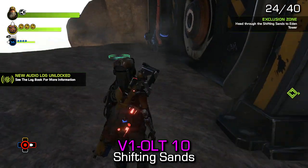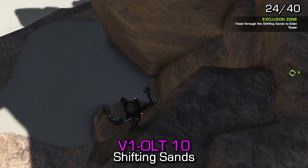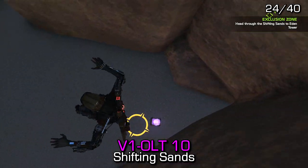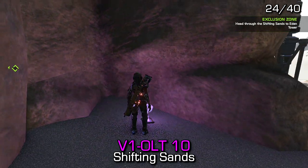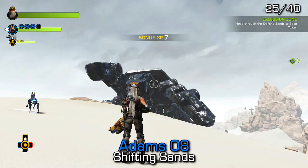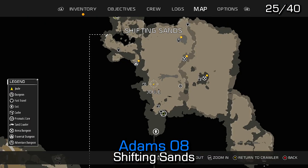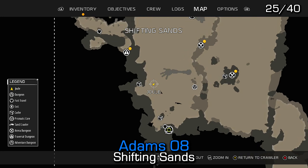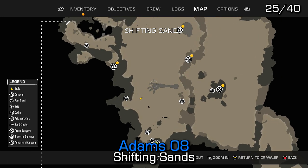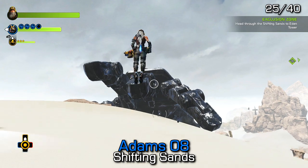From the previous audio log near the mouth of the Coliseum dungeon, just drop down and you should be able to spot Violet number 10 — your second-to-last Violet audio log. Adams number 8 can be found in the Shifting Sands near the hand-looking robotic metal object near the middle, offset to the left a little bit. It can be found directly under the third finger counting from the right while facing them.